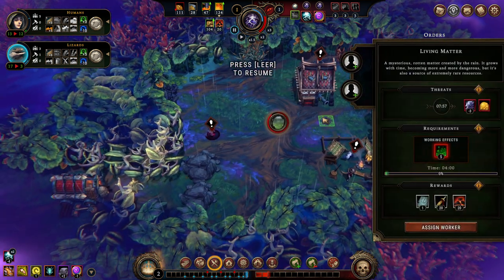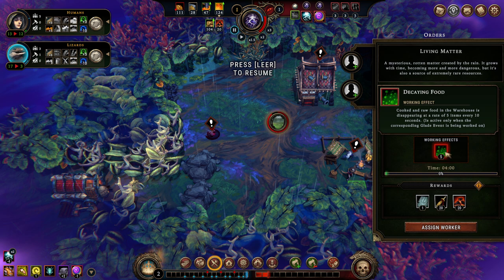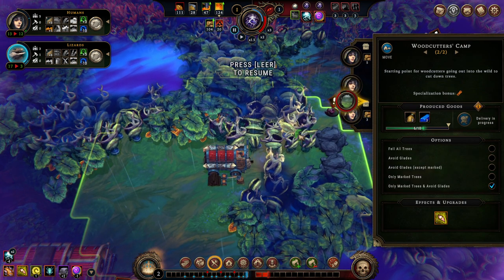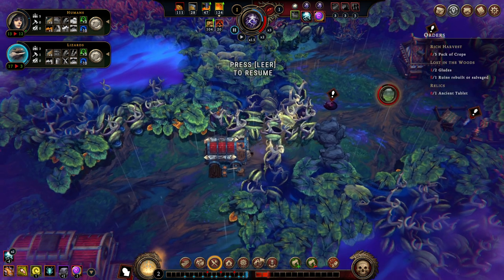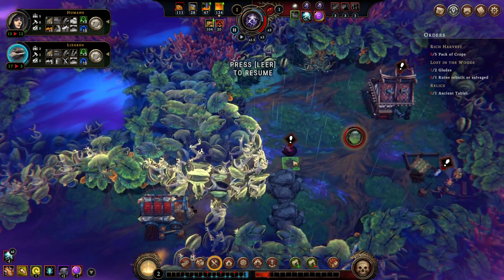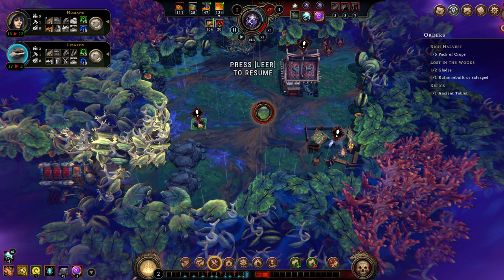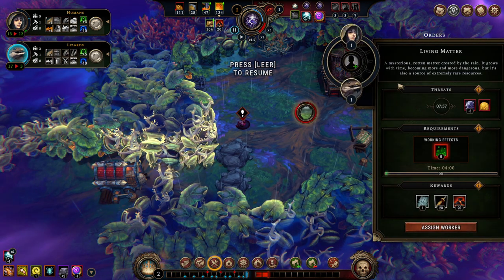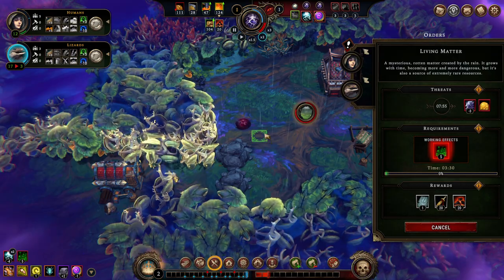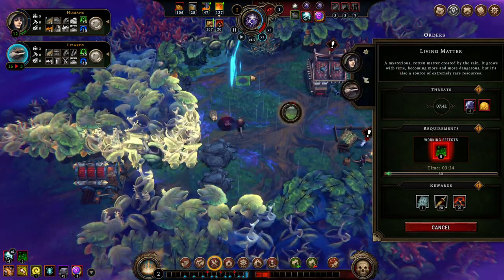We have to take care of the living matter first. Living matter — the bad thing is the ancient tablet. The living matter is only eating your food, and that's all it does. It has a constant drain on your food stockpiles, does not require any tools, only manpower. So we're going to unemploy one woodcutter, and those two people are going to work on the living matter now. It's 3 minutes 30 to do that. The drizzle will be in about 1:22, so there's a high chance of us getting that done during the right season.